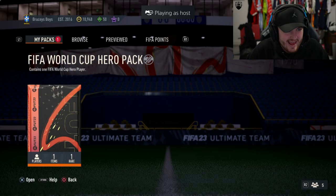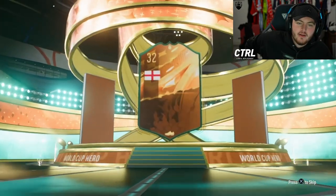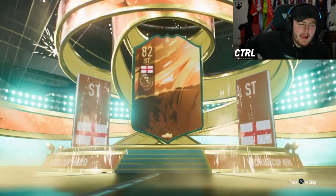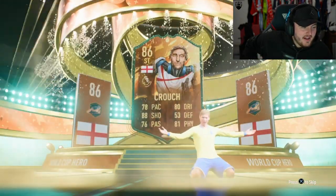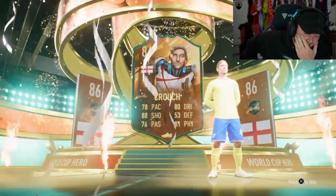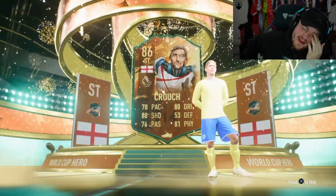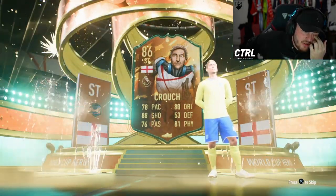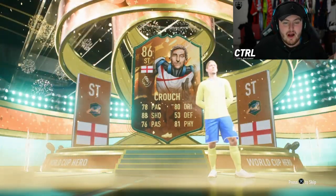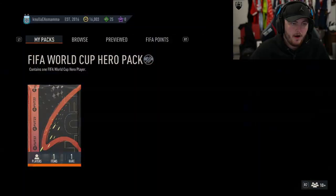We've got my boy Gazzetti's pack next - Bruce's boys. He put in the message for the share play that he's getting Crouch, and he actually got Crouch. It's the first Crouch of the whole video as well. EA, man - you never fail to disappoint, do you?